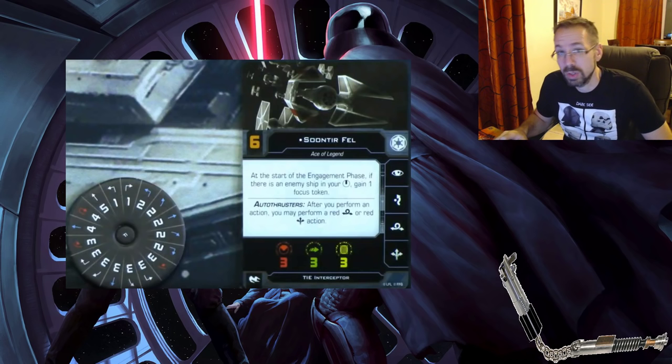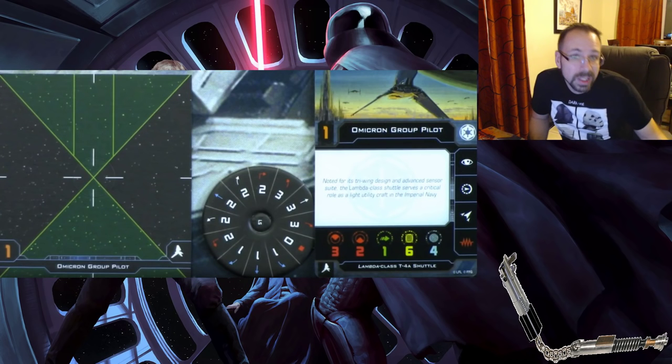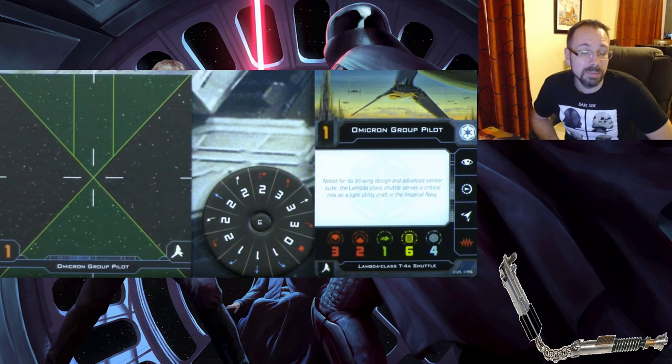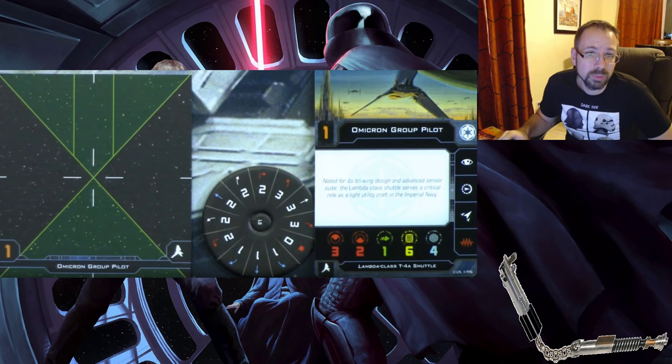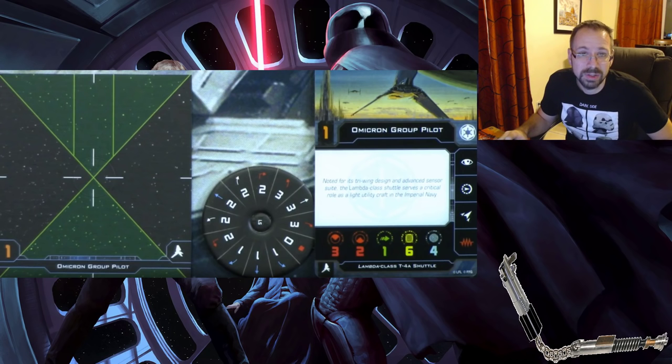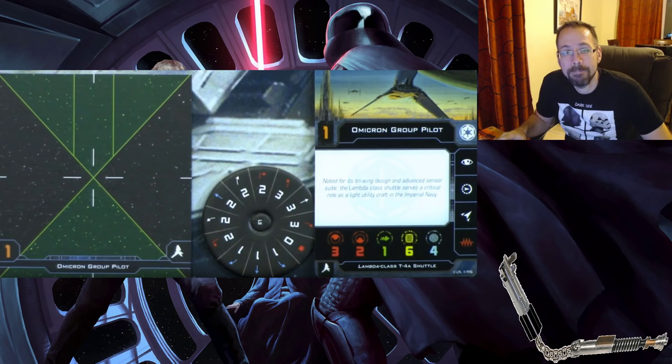Interceptors look like they'll be able to compete — there are no true 360-degree arc turrets anymore. The Omicron Group Pilot changed a little bit: it can't take target lock, but it did get a rear arc, which is very cool. It kept the same dial — definitely the worst dial in the game — but at least if someone chases it they can now shoot out of the back. It's not a turret so the sides remain a weak spot. It has Reinforce, Coordinate, and Jam, making it a really good support ship, just not combat-oriented.